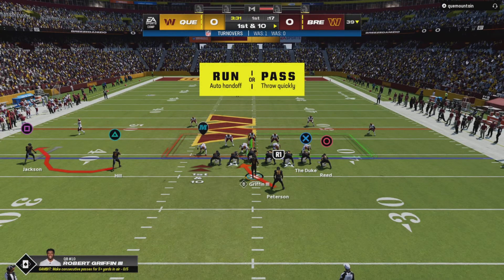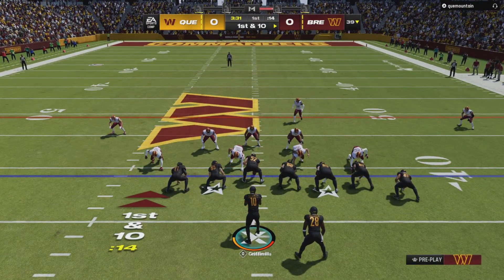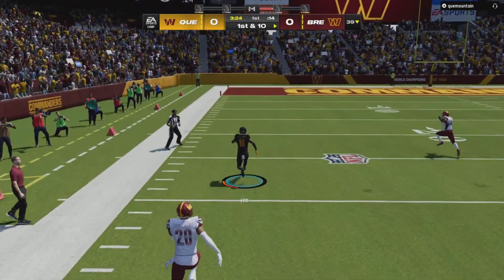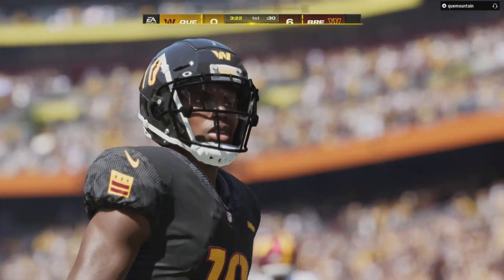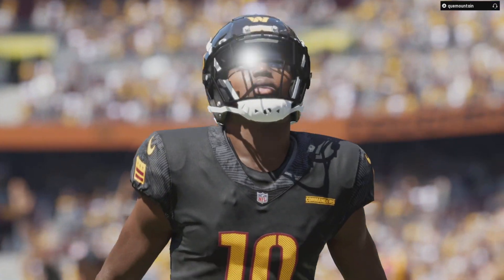Alright, first play. Let's just stick to the simple RPO. Let's get outside. One juke — he's gone. There's no way I'm getting caught. Tyreek Hill — he's gone, Tutty. One play. Let's go! I might have to keep him. I might have to keep him.